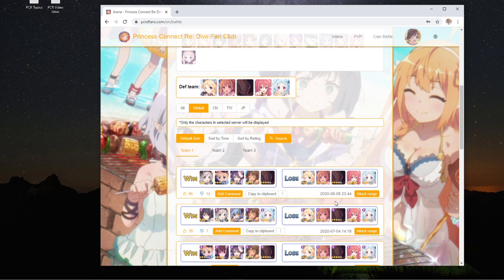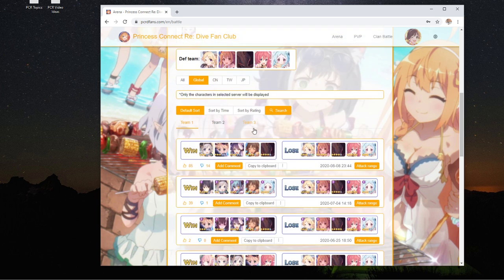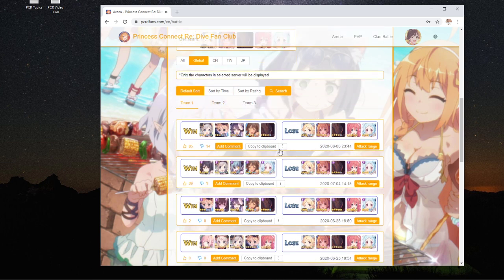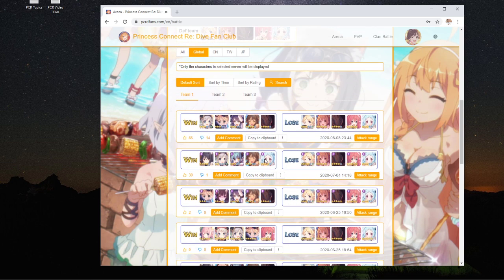Some counters were submitted back in the days when the CN server launched or on a different server. But once more players use it, you can sort by time to see things that are recently posted. The default sort should work. Watch out for teams that have a little sword icon — that means unique equips. Right now we don't have unique equips on the global server, so ignore those.